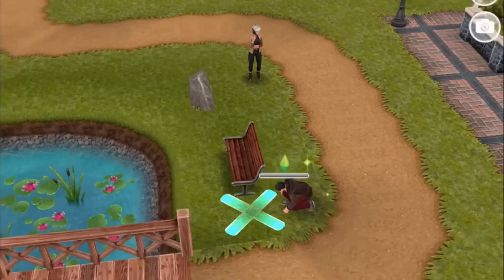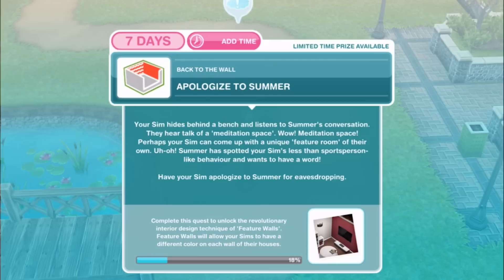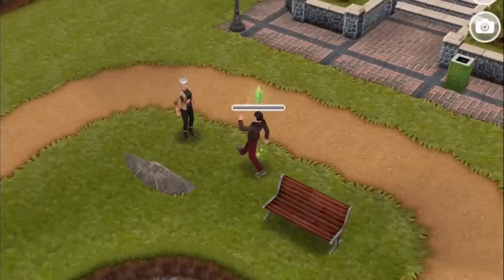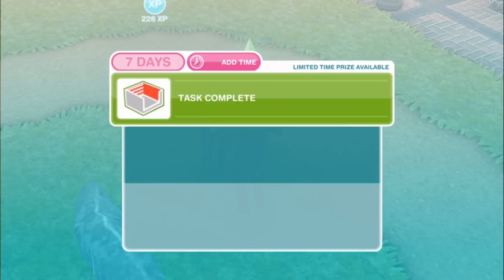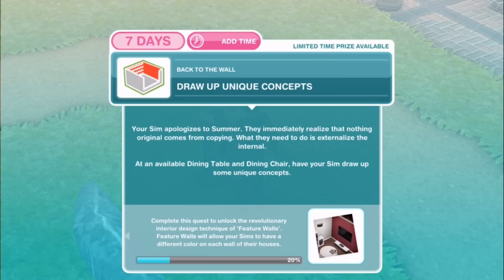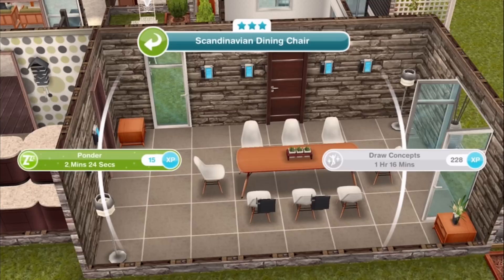Next: Have your sim hide and eavesdrop on Summer for 2 hours and 15 minutes. It doesn't seem like the best hiding place — not that subtle. Then: Apologize to Summer. Your sim hides behind a bench and listens to Summer's conversation. They hear talk of a meditation space — perhaps your sim can come up with a unique feature room of their own. Uh-oh, Summer has spotted your sim's less-than-sportsmanlike behavior. Have your sim apologize to Summer for eavesdropping for 1 hour and 35 minutes. Then: Draw up unique concepts at an available dining table and chair for 1 hour and 16 minutes.